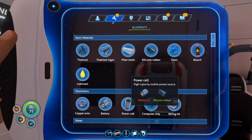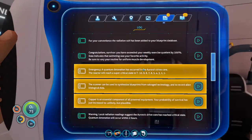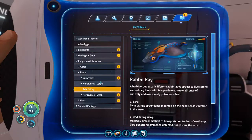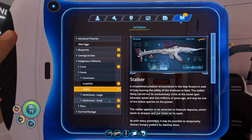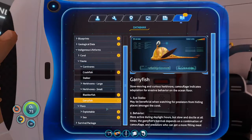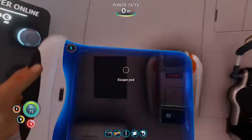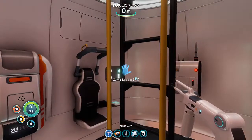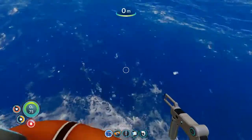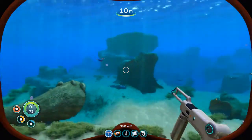I'm already low on water. I should probably do my best to find some. Do we look for a bladder fish, or is there another way to get water?